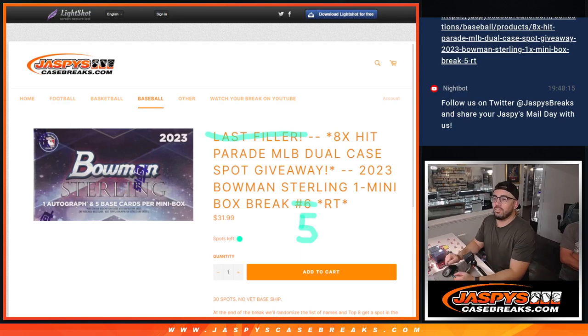Hey everybody, Christopher here from JaspiesCaseBreaks.com, training under Joe Jaspies right here. What I'm opening up right now is the 2023 Bowman Sterling One Mini Box Break, number five — this baby right here. This also gets the top eight into our Hit Parade MLB Dual Case Spot Giveaway.